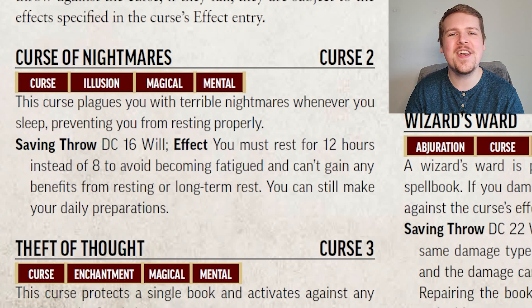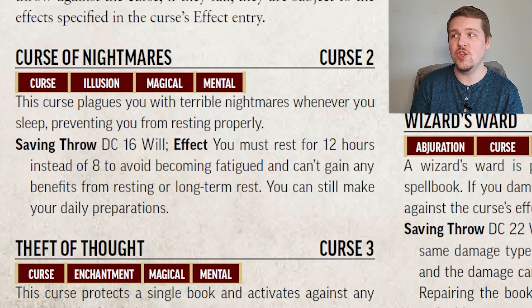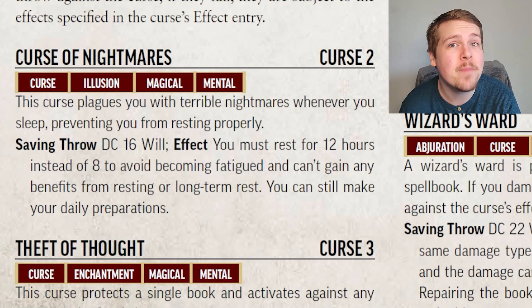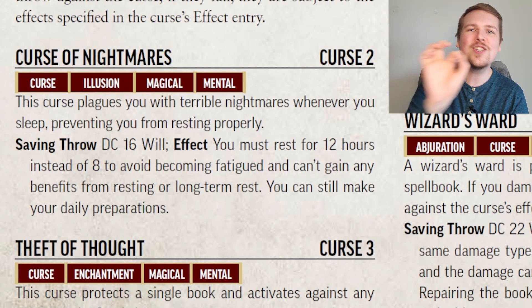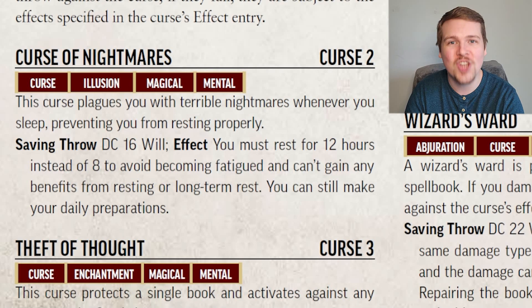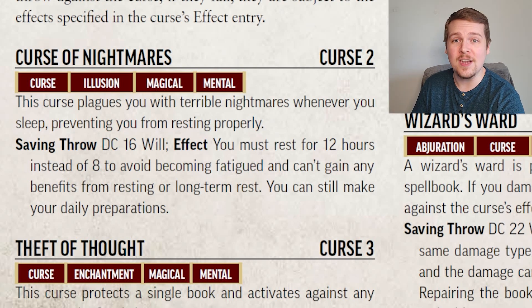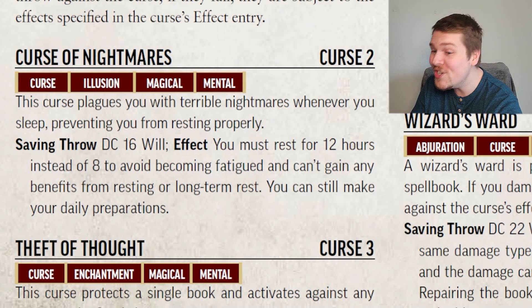Let's talk about curses. Starting off with the Curse of Nightmares — this is a level 2 curse, and if you fail the DC 16 Will Saving Throw, you suffer from bad nightmares so bad every night that you require 12 hours of rest instead of just 8 to avoid exhaustion. This just sounds like my life. If you only sleep for 8 hours, you do become fatigued. You can still do your daily preparations — if you're a wizard, you can prepare your spells — but you are going to be fatigued, which is a minus 1 to armor class and minus 1 to all saving throws.